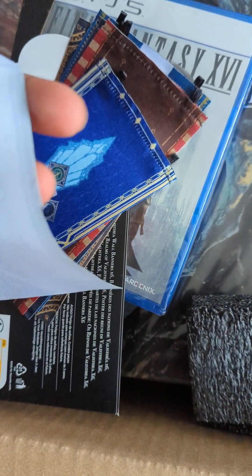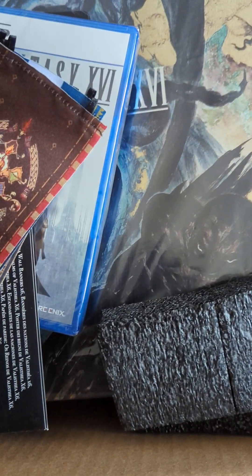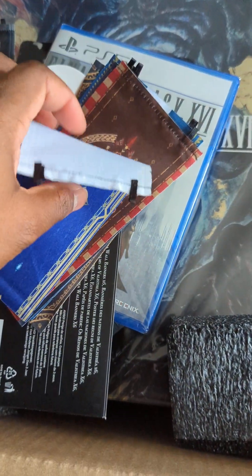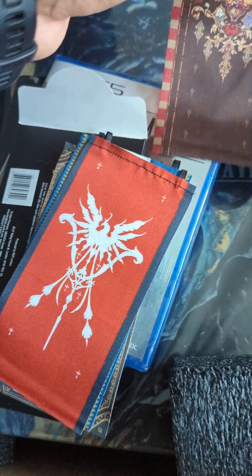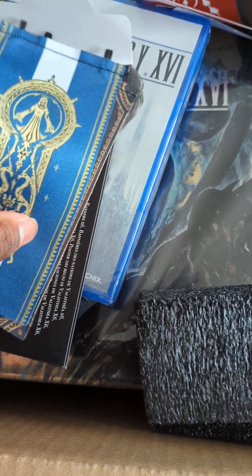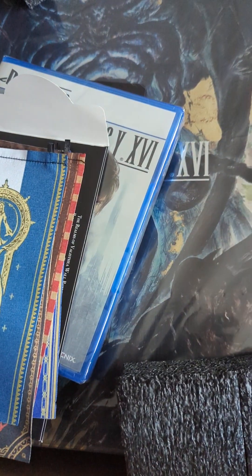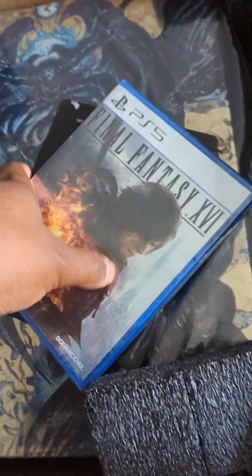These are literal wall hook banners made of some sort of cloth material. If you had hooks you could hang them up. I don't know all the nations in the game, but I can identify this one as Rosaria. It looks like there's one banner for at least every nation represented in the game.